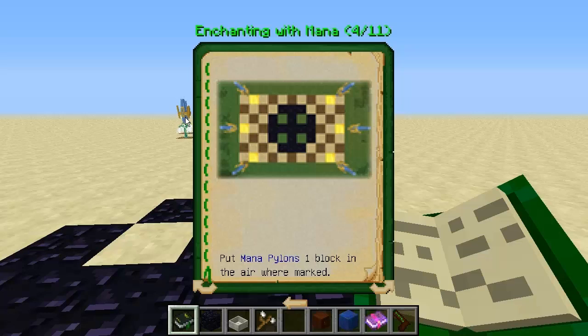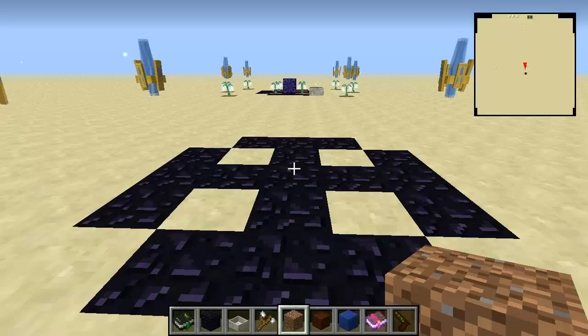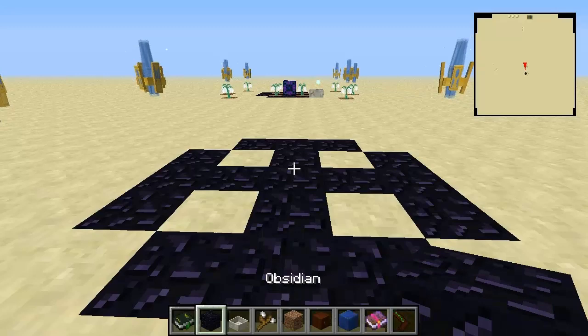You need it floating one block in the air - as you can see just in the distance there, I've got them sitting above some flowers. You need those flowers there, I'll show you that in just a second. The guide shows you where to place them with these little yellow blocks. Like what I did, I counted one, two and then one, two up and then there it is. I'll get them sorted - okay, I've managed to get that done, as you can see I've got them floating one block in the air here.